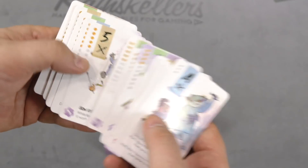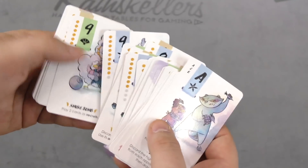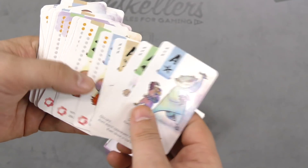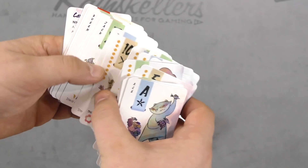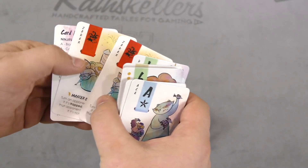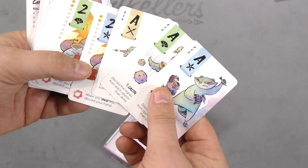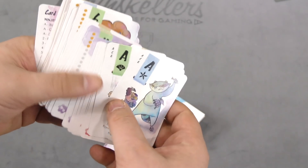We got numbers — seven, eight, nine... wait, that was an ace, not letters. Eight, nine, ten, jacks, queens, kings. Notice there are jokers. But there are only three suits here: throwing stars, fan, and swords. That's pretty cool though.